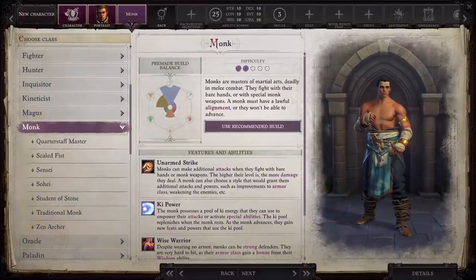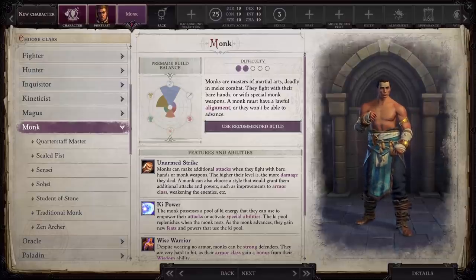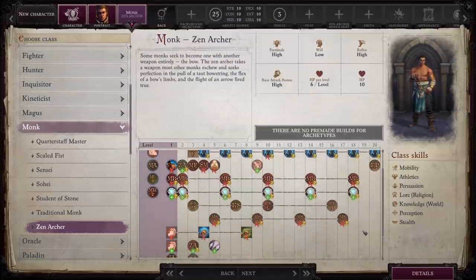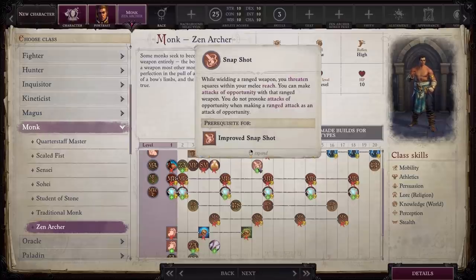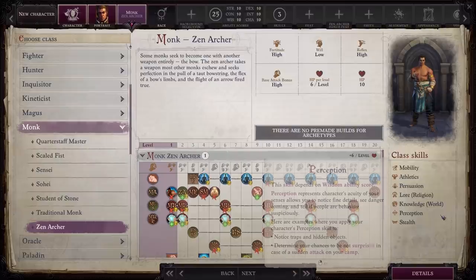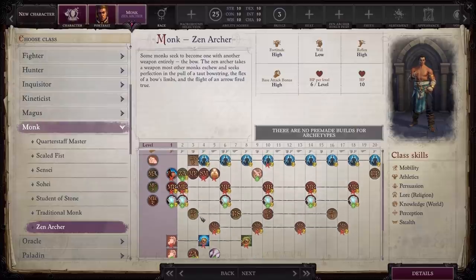I do have a Seelah two-handed build coming out soon that will incorporate some Monk feats because from a role-playing standpoint it fits with her. But otherwise, you haven't seen any Monk builds from me. The only exception is Zen Archer, which is Lan's class. I feel like this is a very strong subclass — it allows him to use his Wisdom score for both defense and to-hit, making him extremely tanky. You automatically get Snap Shot at level nine, so you can tell this is a build where you're meant to be almost an off-tank right up front with the other front liners, just hitting enemies with attacks of opportunity with your bow.